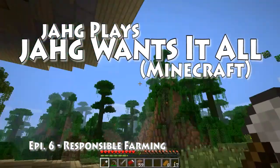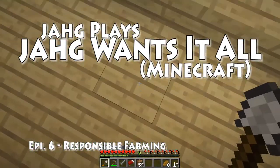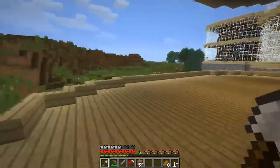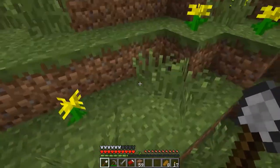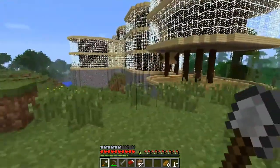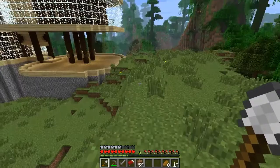Hello, my name is Jarg and welcome to another exciting instalment of Jarg Wants It All. At the end of the previous episode we'd made it back and stored away the different types of wood. I wanted all four different types of logs so that I could get all the different types of planks, stairs, slabs and that's quite a lot of blocks right there.